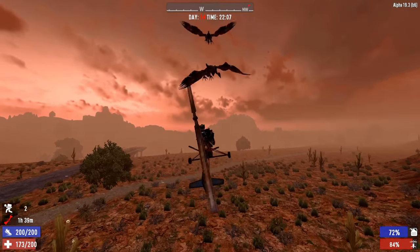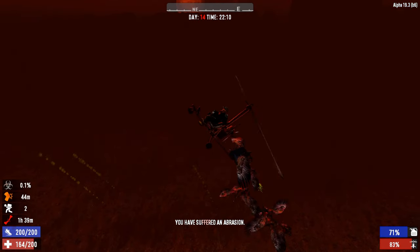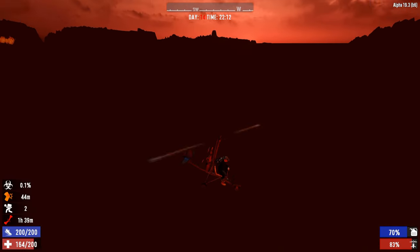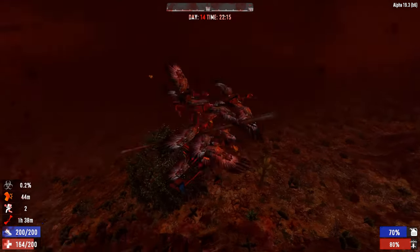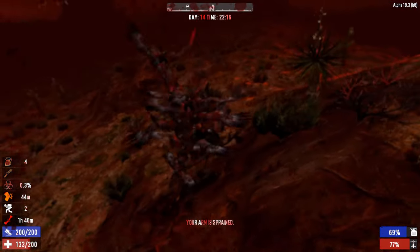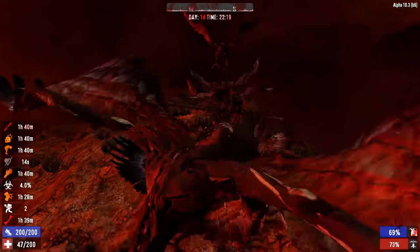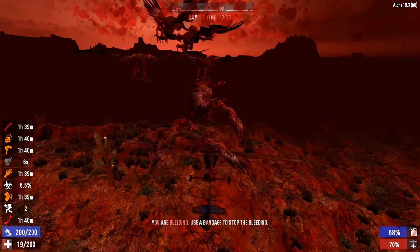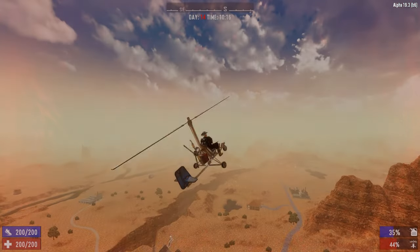One big warning: if you're out flying during a blood moon horde you'll have a really bad time — probably worse than with any other vehicle. Vultures will spawn and come after you, and they are so much faster than the gyrocopter. They'll stop you and bring you down, and then you'll have vultures and all the other zombies swarming you on the ground. Don't go flying during the blood moon horde — I've tried many times and you cannot survive it.